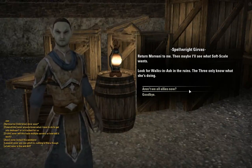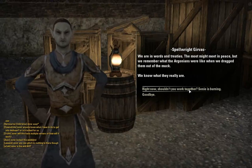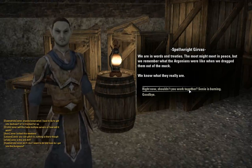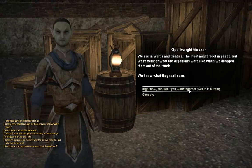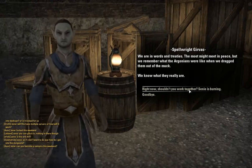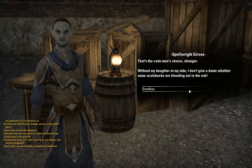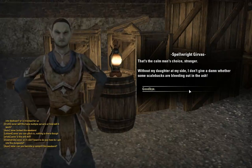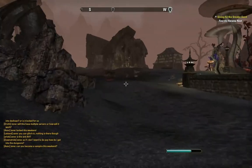Look for walks in ash in the ruins. We are in words and treatise — the moot might meet in peace, but we remember what the Argonians were like. They're lizards. They lick hist trees — what's wrong with licking hist trees? I thought that was cool. Alright, let's go find these people. Actually, there's a quest down here — let's pick this up first.